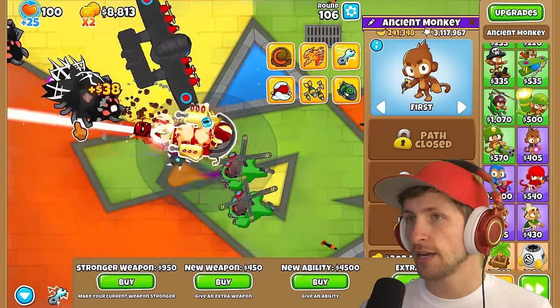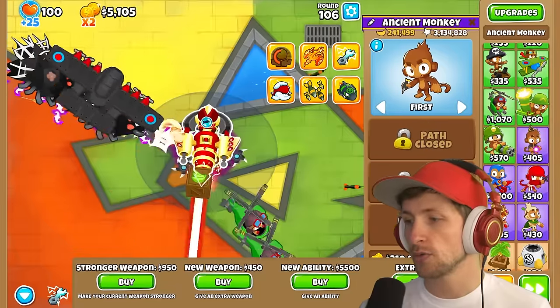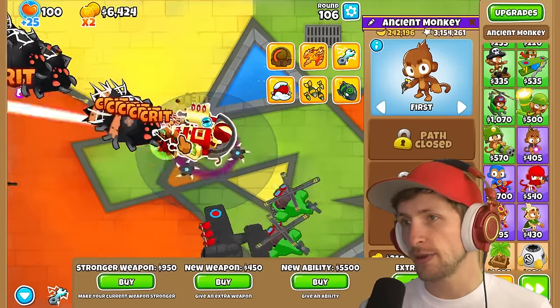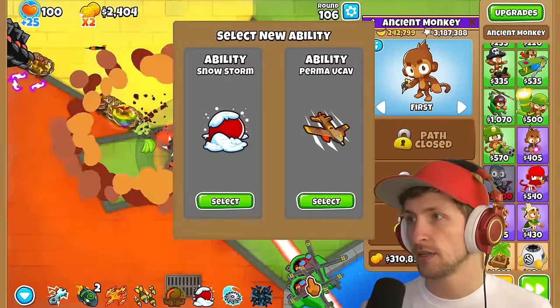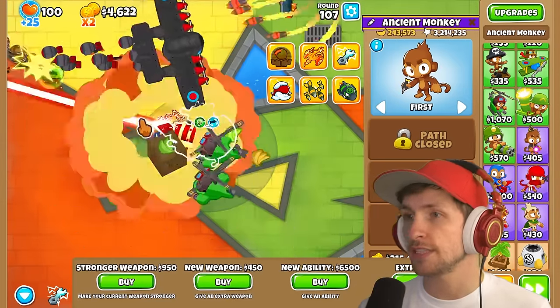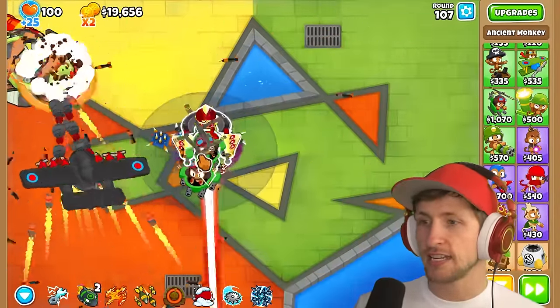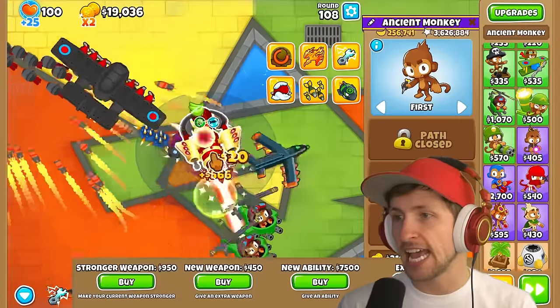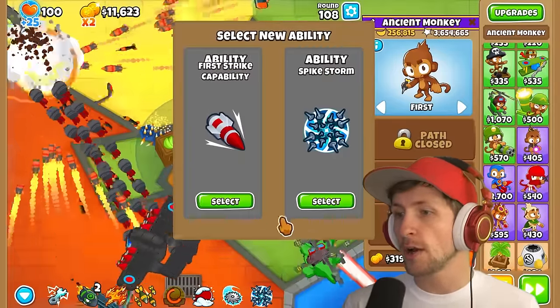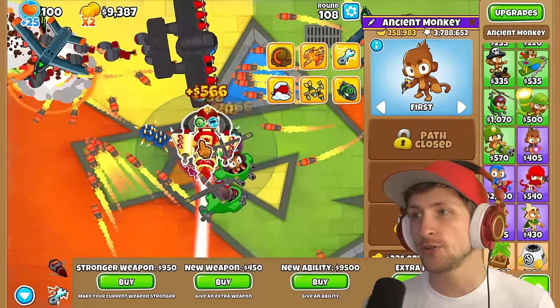We have the upgrade. Ability price is only $4,000 now. We can get Spike Storms. Extra panel — extra panel is still the same. Ability: Perma UCAV. That's an ability? You literally just have that as an ability — that's insane. We got it again. Our ability is super busted now — another Perma UCAV.